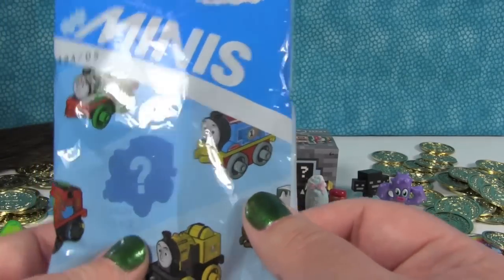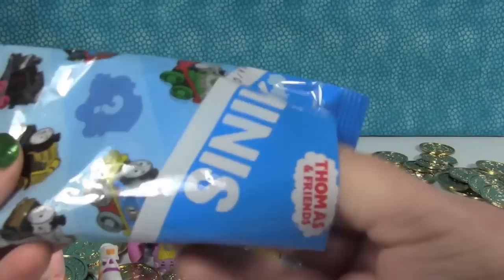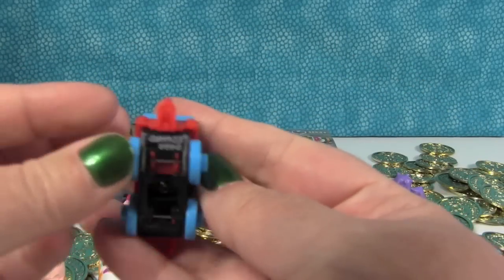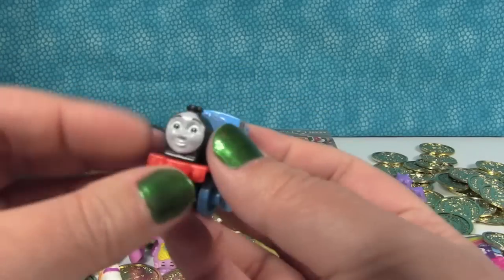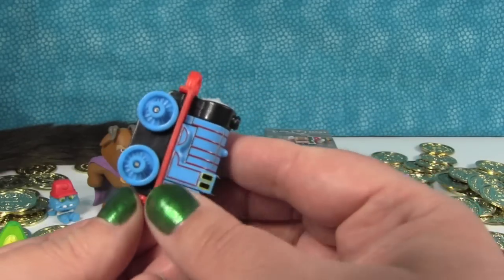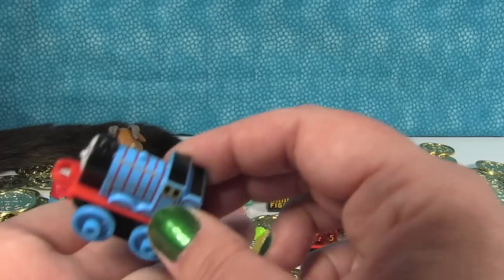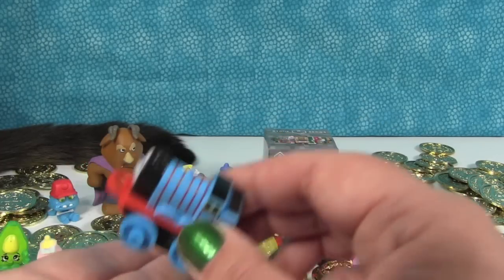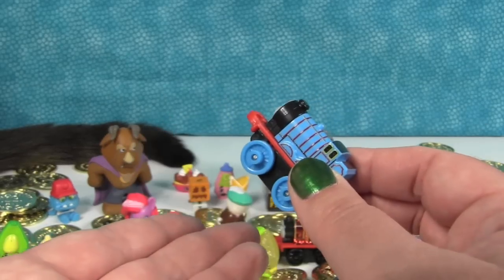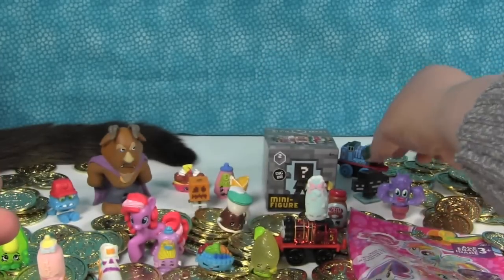Let's open up another Thomas and Friends mini train — these things are so much fun. And there are over 70 to collect. This one messed me up last time — it's Edward. I thought it was Thomas when Paul first pulled it out of the bag. It looks just like Thomas except it's got a number two. These actually roll really well. We had quite a fun time getting these things to not roll when we didn't want them to — they rolled when we didn't want them to and wouldn't roll when we wanted them to. Crazy little trains, they have minds of their own.